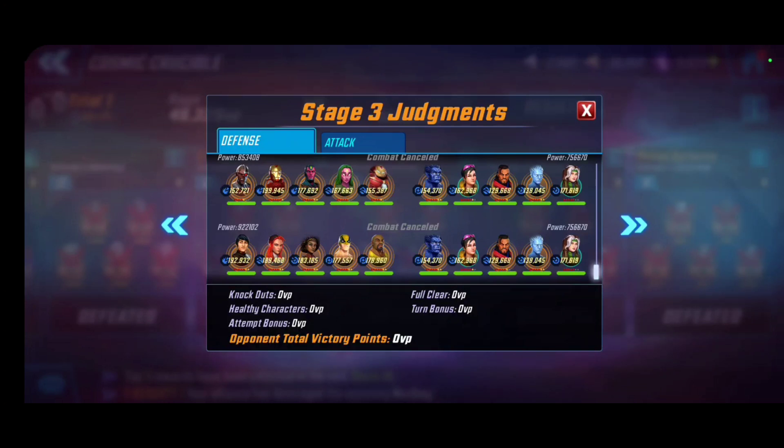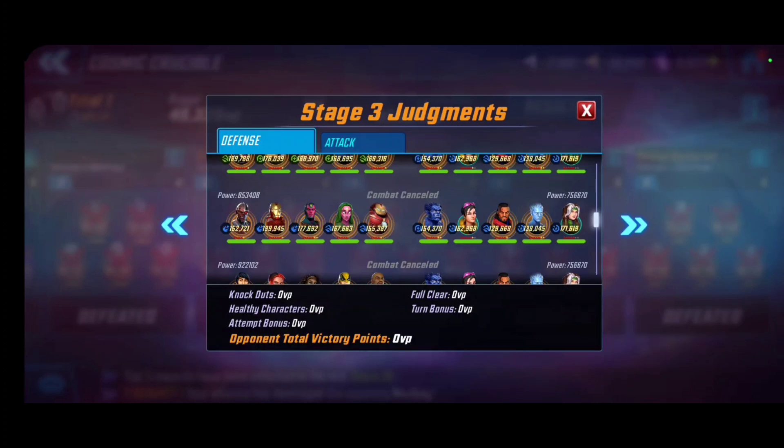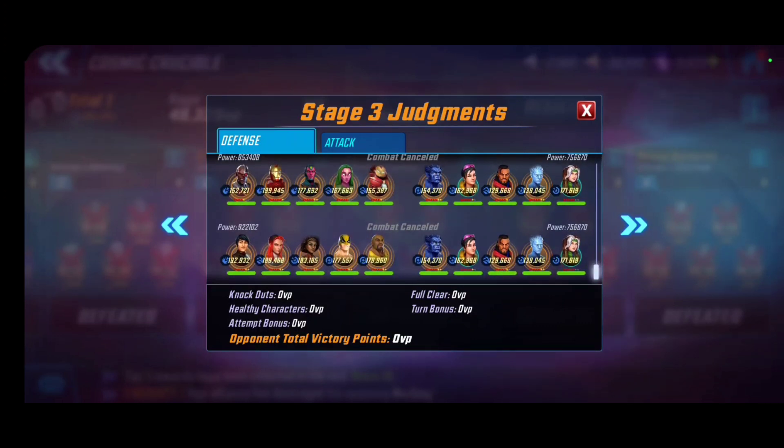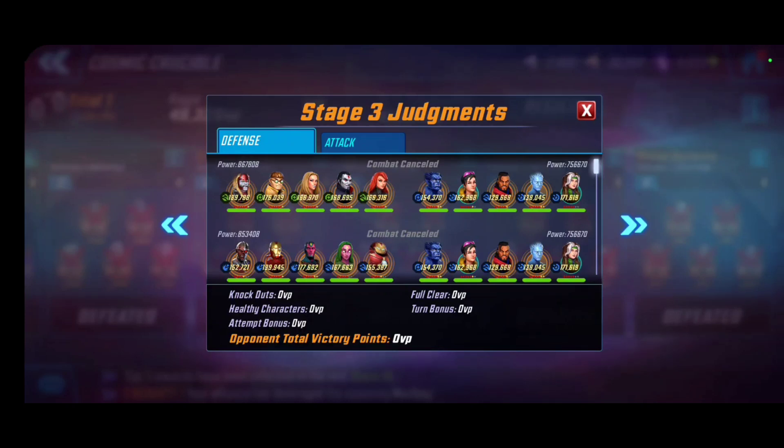My Young Avengers proved to be a real wall defensively. My opponent tried Heroes for Hire — didn't work. Then Bionic Avengers — also didn't work. Then the omega-red-phoenix mixture that actually countered my Young Avengers — still didn't work against the Astonishing X-Men. If I were facing this Astonishing X-Men team, I'd mirror match with mine. It's really Rogue's taunt and negative condition application that makes this team such a reliable defensive wall.